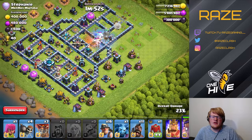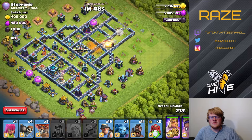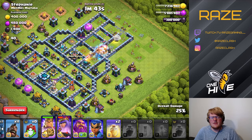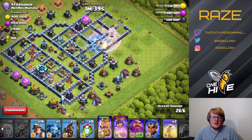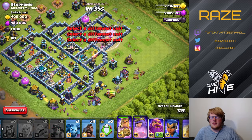I go into the queen charge taking out the eagle and the inferno tower, then eventually going down to the CC and the scatter shots, making sure to poison the CC right away. That way the ice golems don't have a chance to slow down the queen as much, and the queen is able to take them down a lot faster.